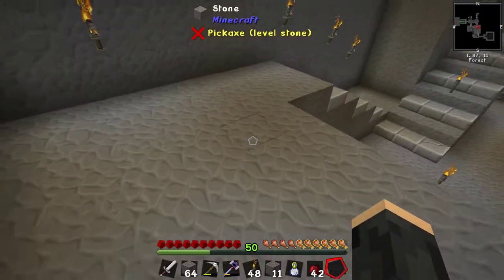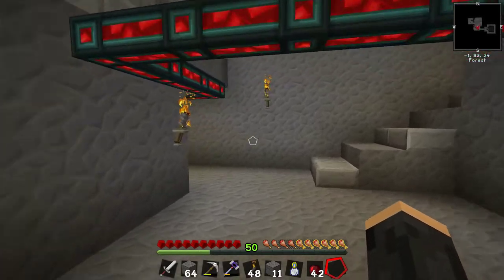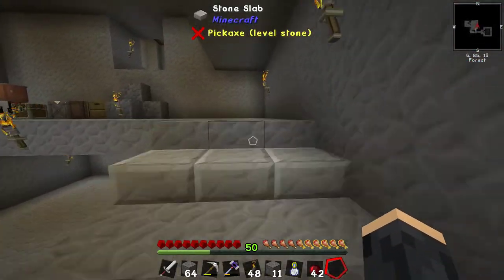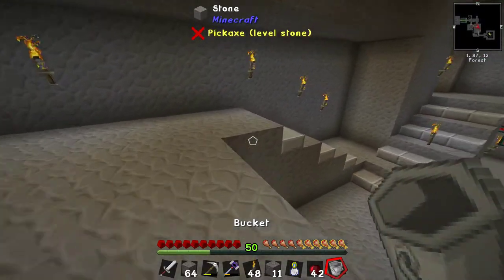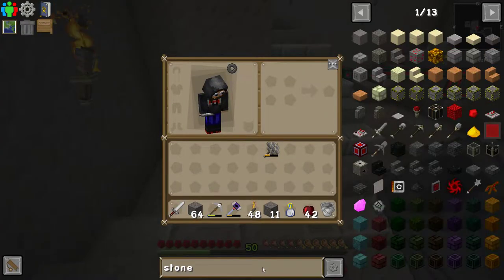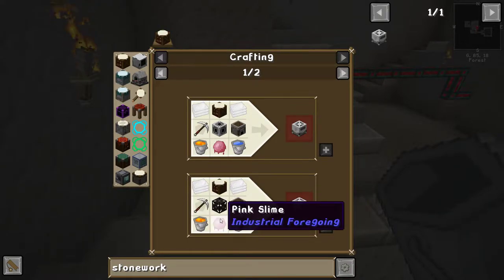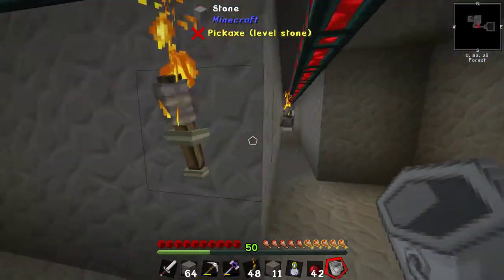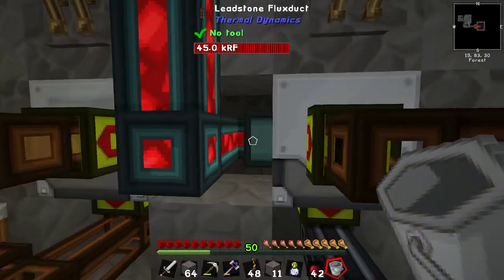We need a better solution, because we're going to need dirt and other stuff in the future. We're still probably going to want to sift stuff, because not everything comes from the mining dimension. We essentially need the thing I mentioned several episodes ago — the material stonework factory. And if you recall, this particular thing here requires pink slime, which until recently we couldn't get.